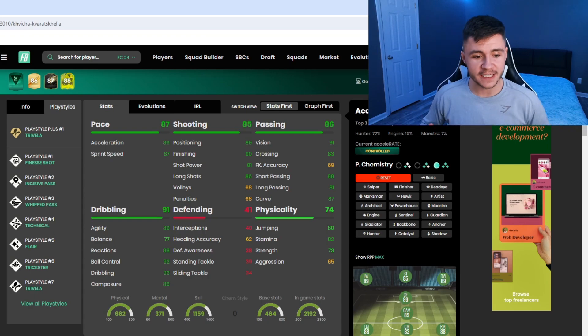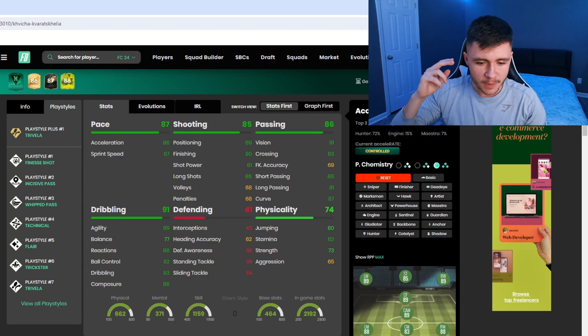Looking at Footpin, Kvaratskhelia has seven different play styles: Trivella, Finesse Shot, Incisive Pass, Whipped Pass, Technical, Flare, and Trickster. When it comes to chemistry styles, there are probably two options that work best for the card.